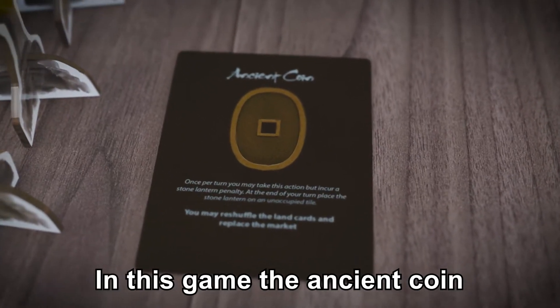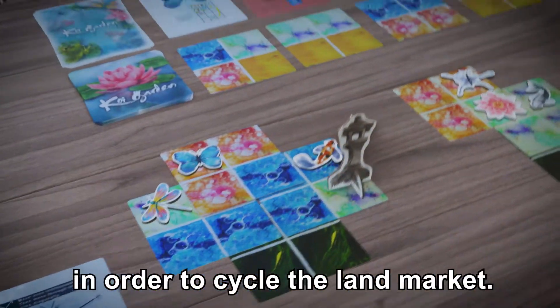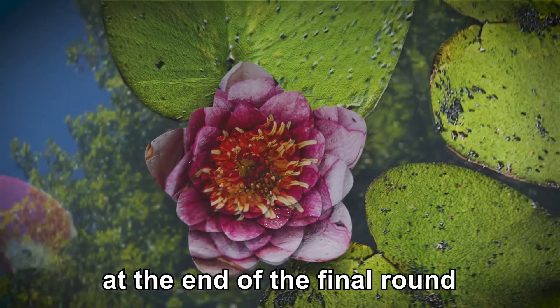In this game, the Ancient Coin lets you pick up a lantern to block off your own tile in order to cycle the land market. The player with the most points at the end of the final round is the winner.